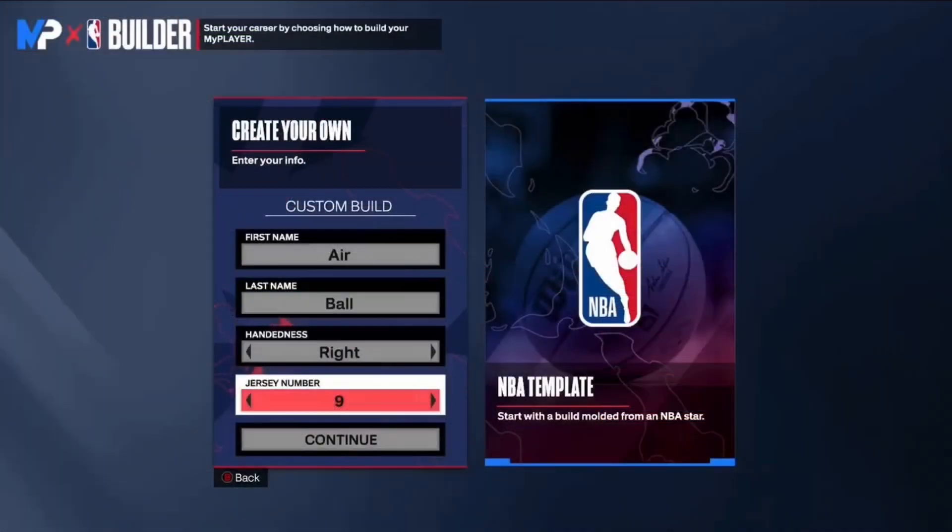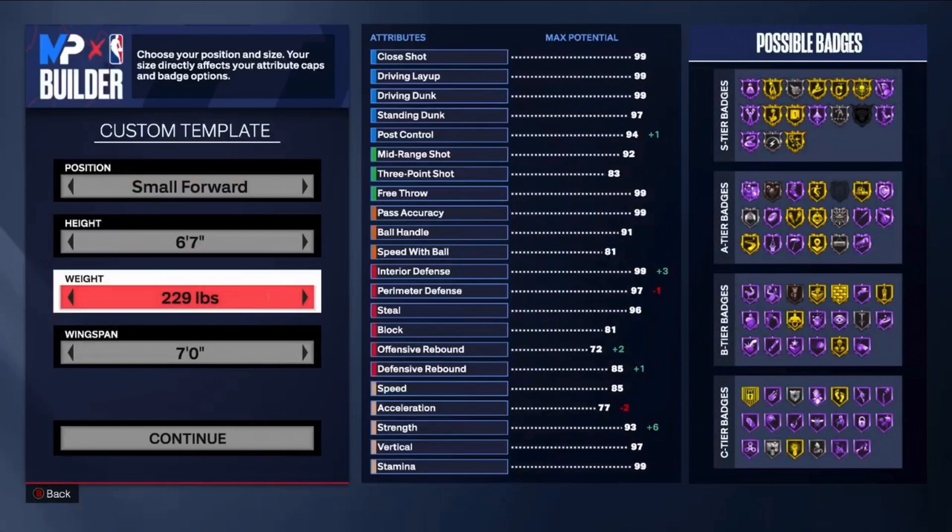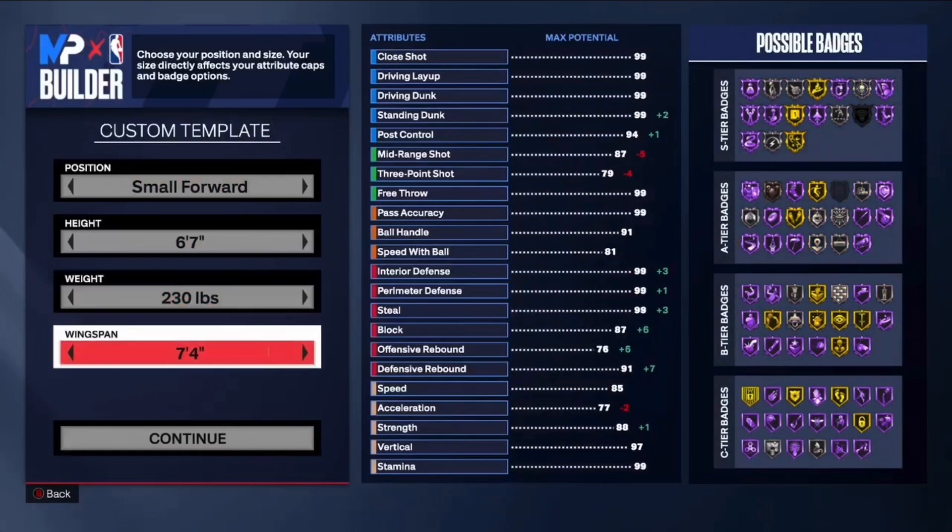Alright, let's get into the actual build. Going right-handed — handedness obviously doesn't really matter. Jersey number I'll go 22 since that's his current number, but the jersey number won't matter for gameplay. Hit continue, and we're going small forward for the position. We're gonna stay at 6'7 for the height, go up to 230 for the weight — that gets extra strength, matches his actual weight, and gives you a bigger body type. Then wingspan, I'm going 7'4 to get the best defense possible.